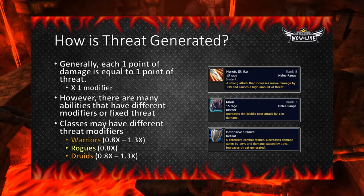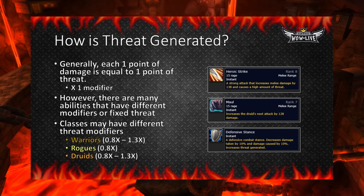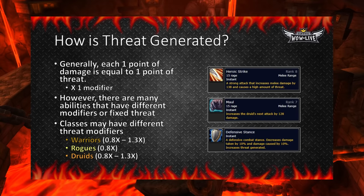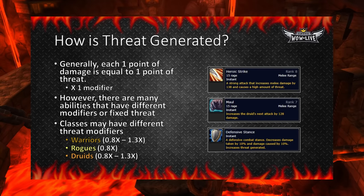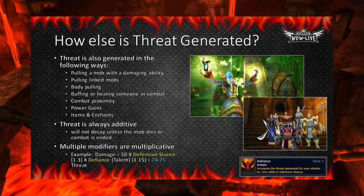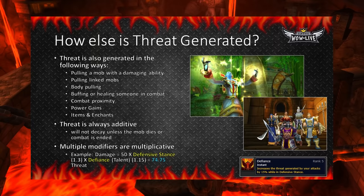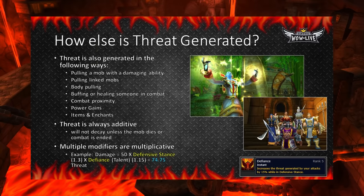There are three character classes in the game which have inherent abilities to modify their threat output via different threat modifiers other than 1x. Warriors in Berserker or Battle Stance produce less threat with a 0.8x multiplier, but can also produce more threat in Defensive Stance with a 1.3x multiplier. Druids can produce a range of threat: 0.8x in Cat Form, 1.3x in Bear Form, and 1x in all other forms. Finally, Rogues have a static threat reduction of 0.8x all the time. Threat is generated by many ways, not just via damage — including pulling mobs, buffing or healing someone in combat, your proximity to a mob, by gaining power of any kind (mana, health, rage, or energy), by using some items, or via enchants.